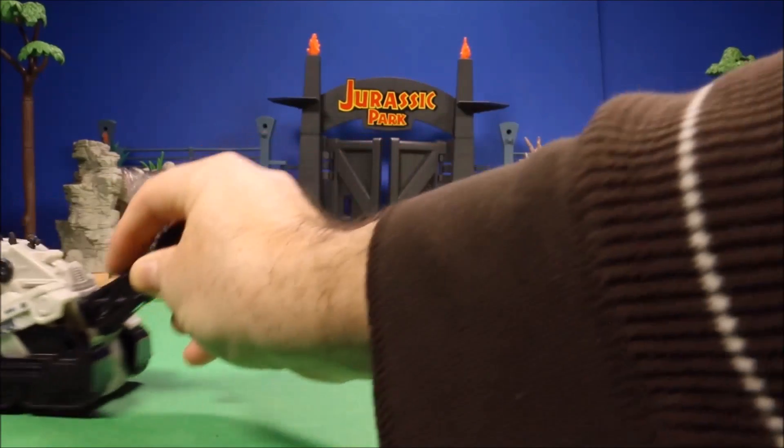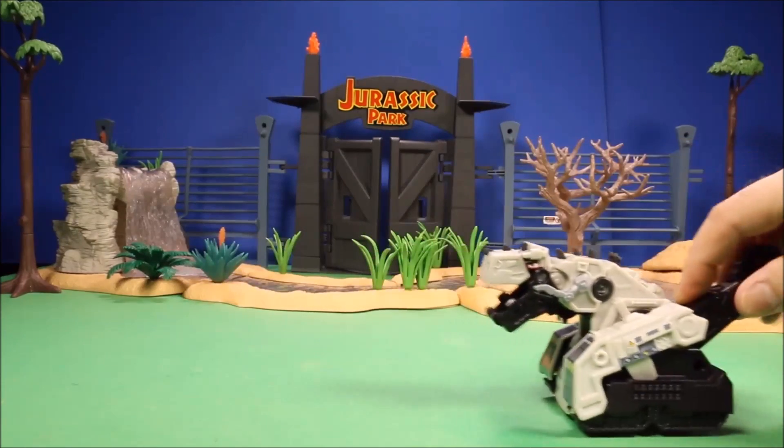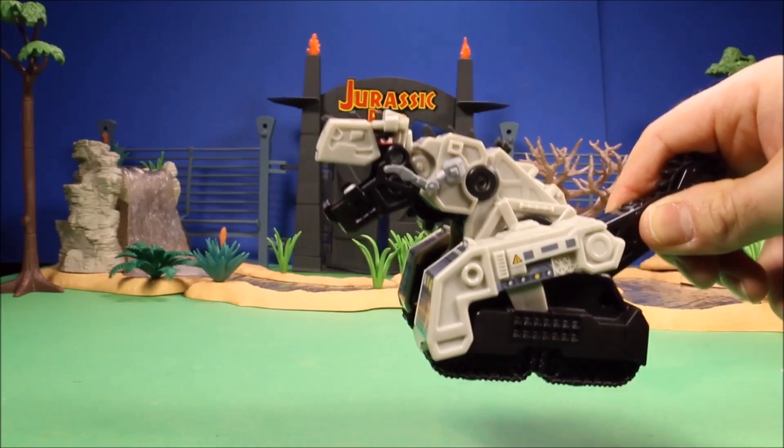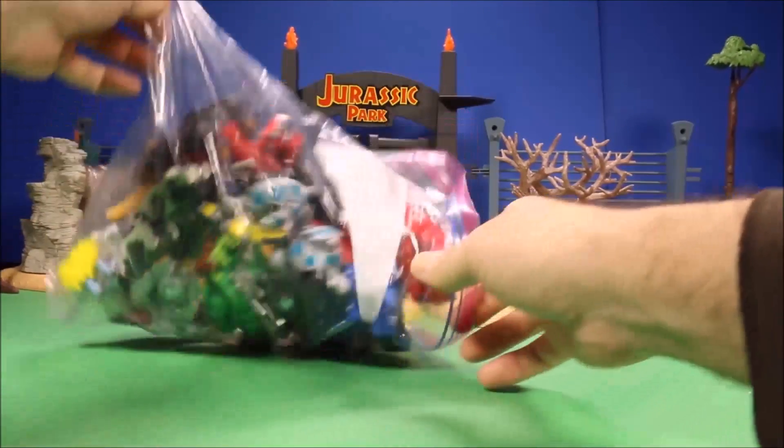There's also a pull-back Destructs — if you pull him back he'll run forward, and his mouth will move up and down. I also have reviews of all their story sets and a lot of diecast figures.